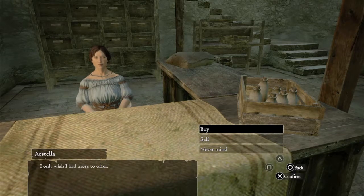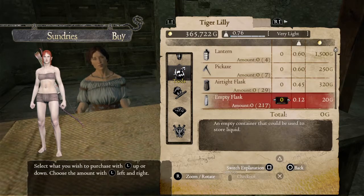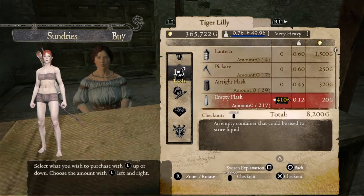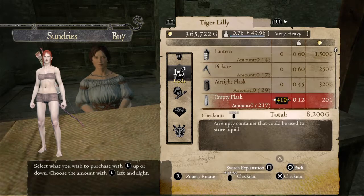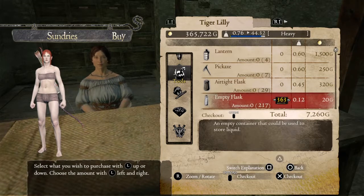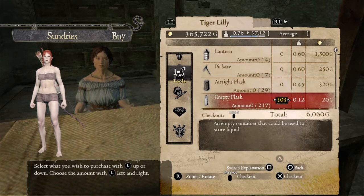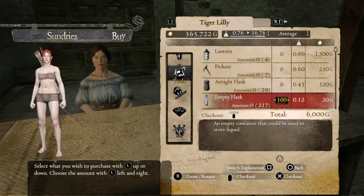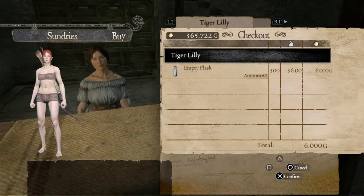Here's how you make 21,600 gold. Go to a shop and buy empty flasks — she always restocks. You could try buying 400, but I find that a real pain. I just go with 300, which takes about 15 minutes and costs 6,000 gold pieces.